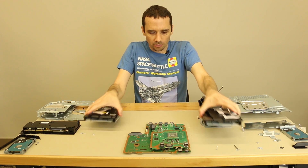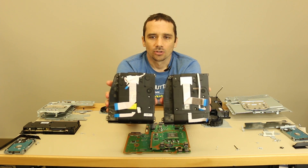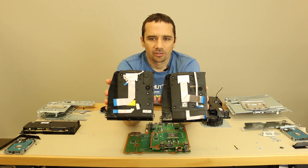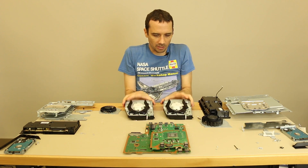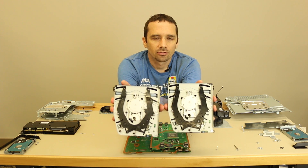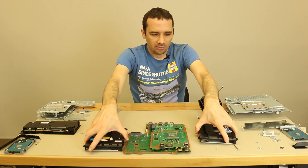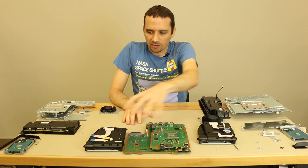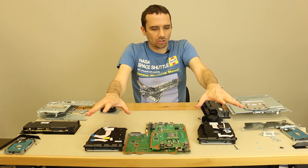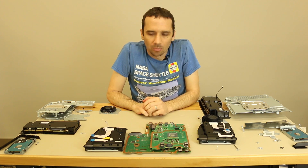Now let's talk disc drives. These disc drives are essentially almost exactly the same. The main difference is on the ribbon cables — they come out at different places and the lengths are a little different. If you flip them over, you can see they're pretty much exactly the same on both sides. I have verified that the lasers do have different part numbers, but other than that they are essentially identical. It's possible you could swap the laser between them, though we haven't tested that. The disc drives look almost interchangeable.